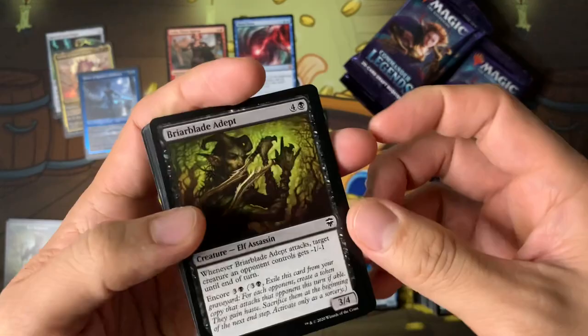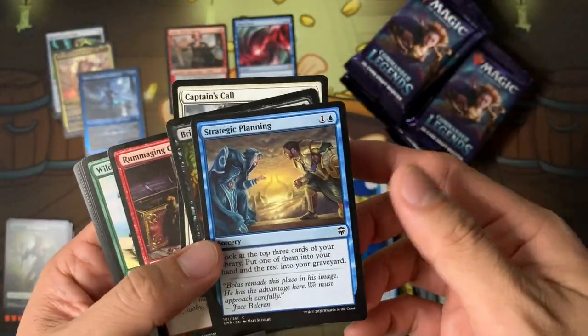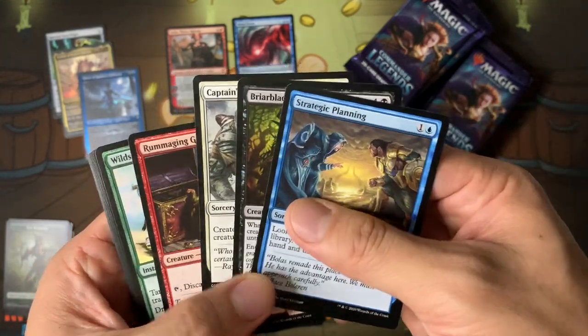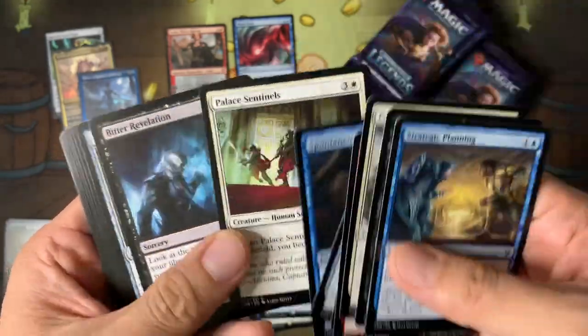Strategic Planning — I might have a Lotus Breach deck. I've been trying to get Force of Devastation, but now they've reprinted it so it'll be easier to get.